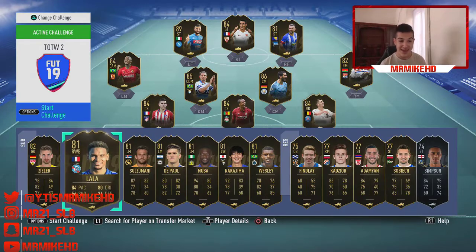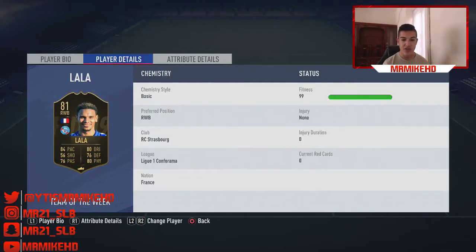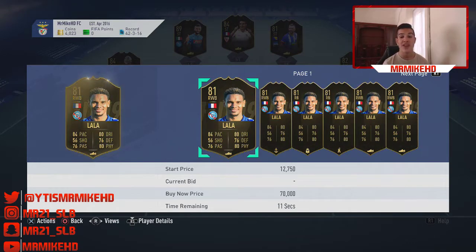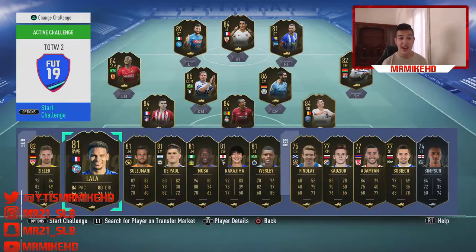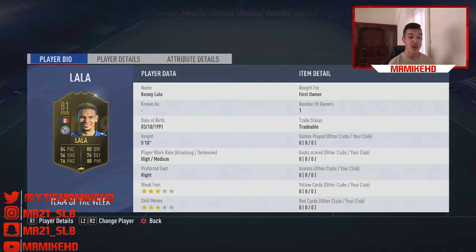Lala is one I would recommend, lads. Right wing back from Ligue 1. 84 pace, 80 dribbling, 76 defending, 80 physical, 76 passing — all-rounded, nice looking card. I can see him being around 25,000 coins in like 3 to 4 weeks time. One of the highest rated right backs in the league and he's got all-rounded stats, so pretty good for the cheap teams as well.